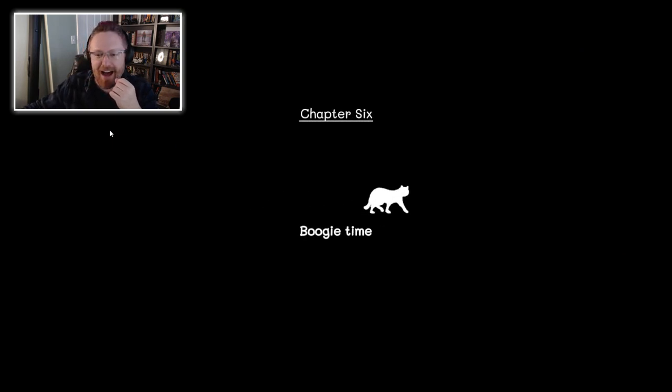I will leave Chapter 6, Boogie Time, for you to discover on your own. Thank you, Coalition, for getting me to check this game out. I don't want to go through the entire game because I don't want to remove people's motivations to check it out themselves. But if you like this kind of god problem-solving adventure game, this has some really cute stuff — clever puzzles that are also just excuses to watch a cat do cute things, which is sometimes all you need. Subscribe if you'd like and I'll link other cool puzzle games. See you later.